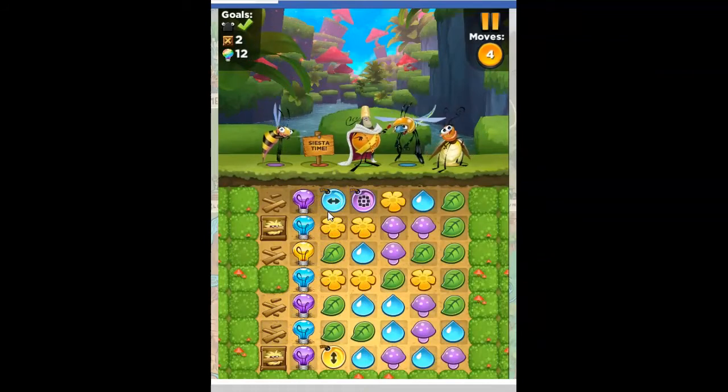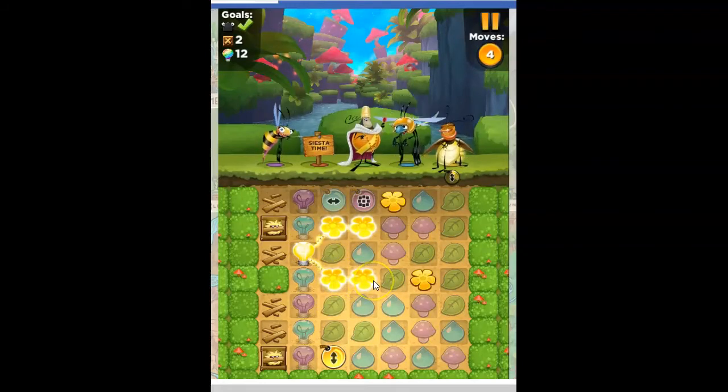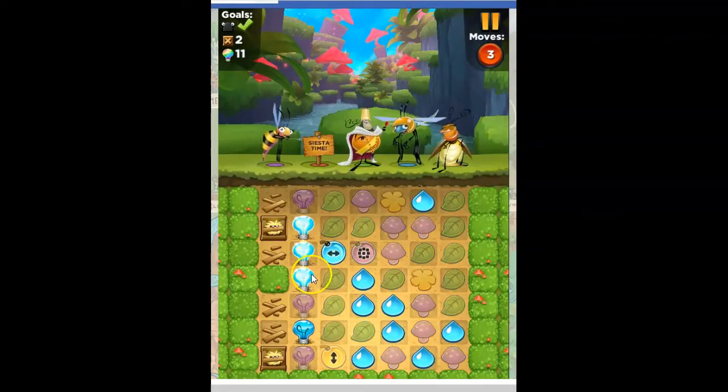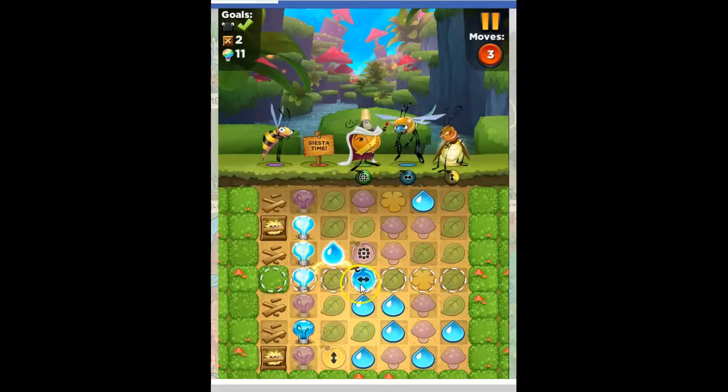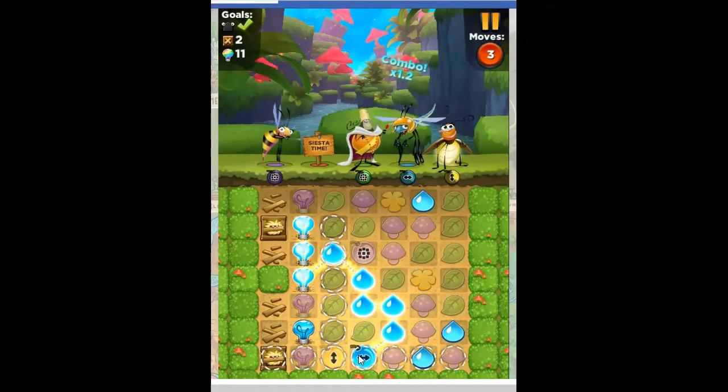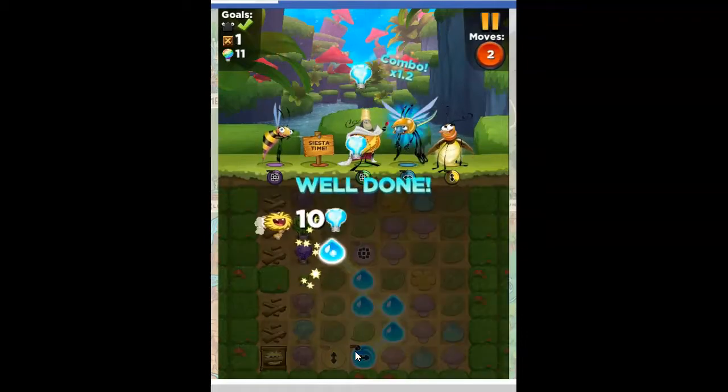Now I've got more bombs, not the best locations. Not the best colors lining up here. Now we have something good. So I grab these lights, which opens that crate. And then I come over here and go this route and hit that crate. So all crates are now collected.